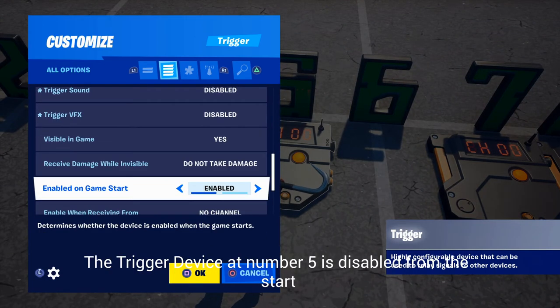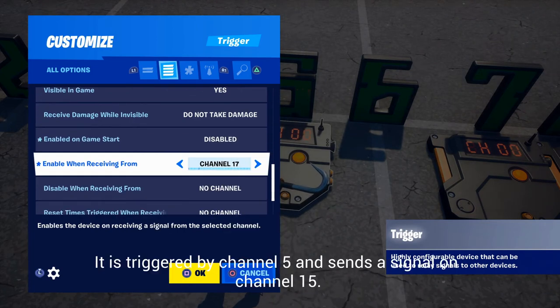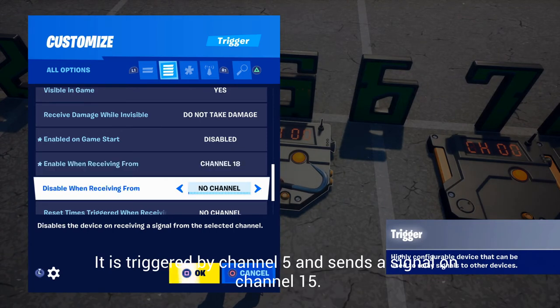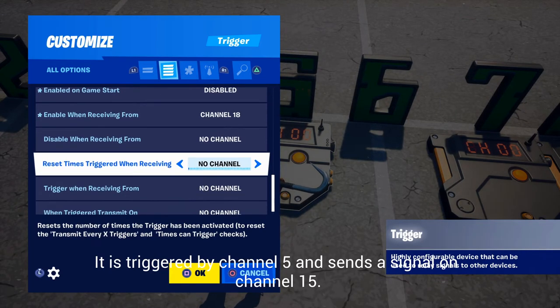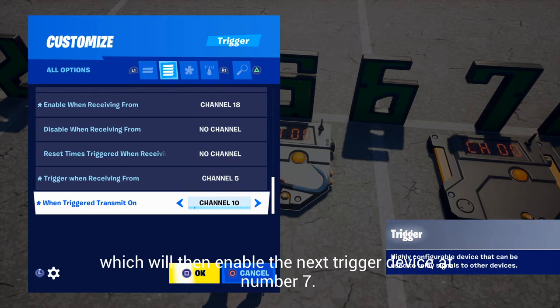The trigger device at number 10 and trigger device at number 11 — it does not start enabled but is enabled by channel 18. It is triggered by channel 5 and sends a signal on channel 15, which will then enable the next trigger device at number 7.